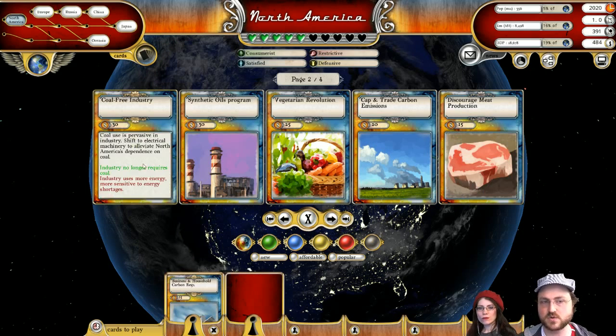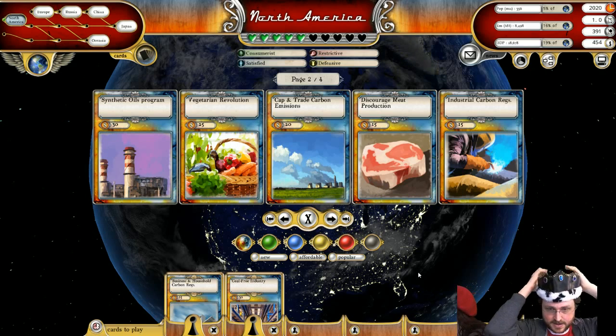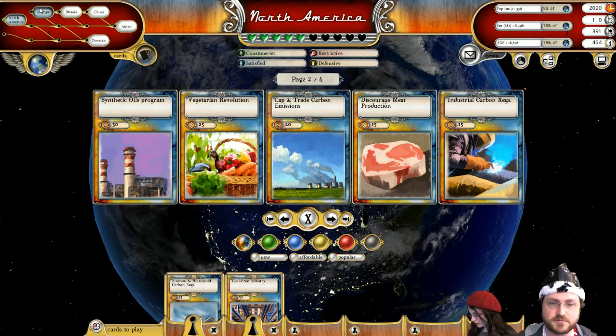I think I'll go ahead and start working on the coal-free industry right away. Coal is one of the first things you run out of, and it's also very polluting. We're going to start on that — we don't like polluting.